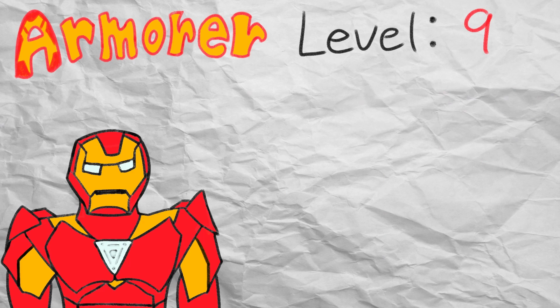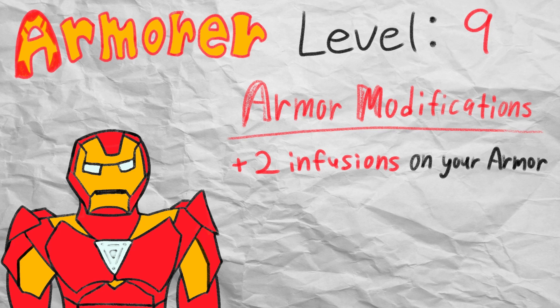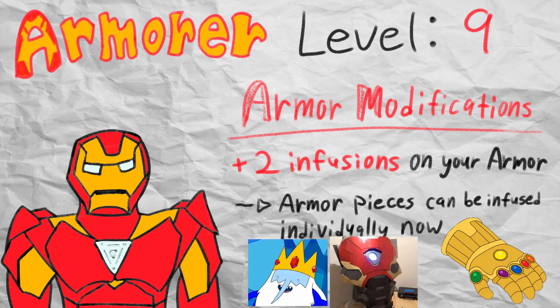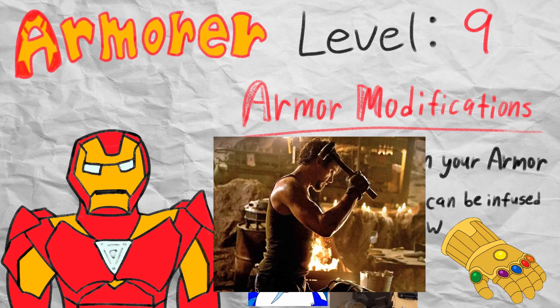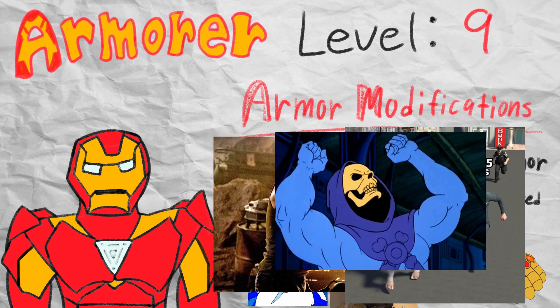Reaching level 9 as an armorer is where you finally get some big upgrades with armor modifications. This feature basically gives you two extra active infusions beyond what the artificer table says, as long as those two infusions are applied within your arcane armor. Armor modifications allows you to separately infuse individual pieces of your armor — one infusion for the helmet, another for the chest piece, and another for the gauntlets. This plays into the fantasy of building your own magitek suit that is progressively getting stronger as you level up, allowing you to stack multiple infusions on one suit — such as infusing your helmet with Helm of Awareness and your boots with Boots of the Winding Path, as an example.